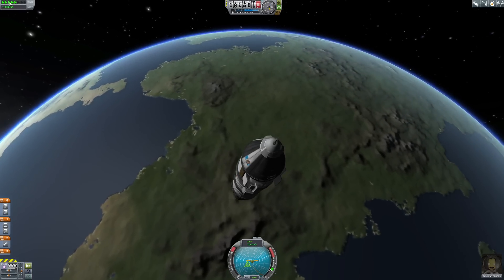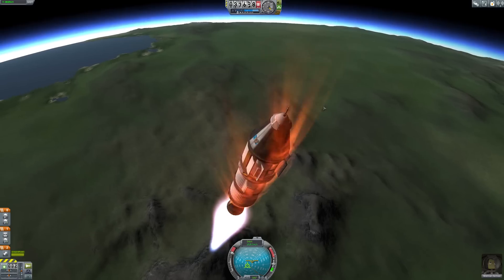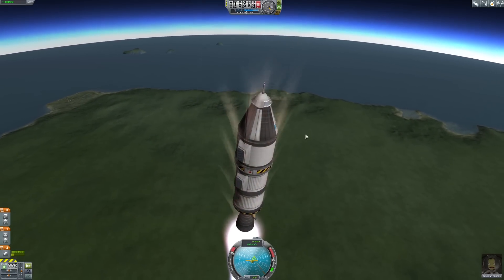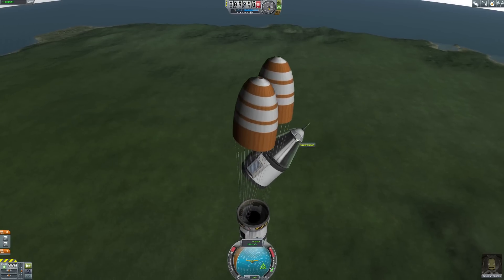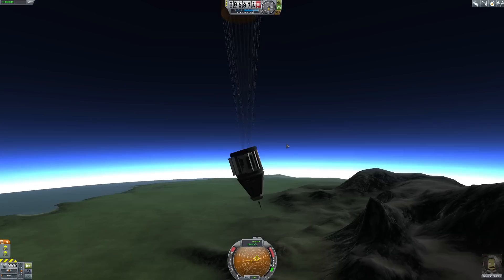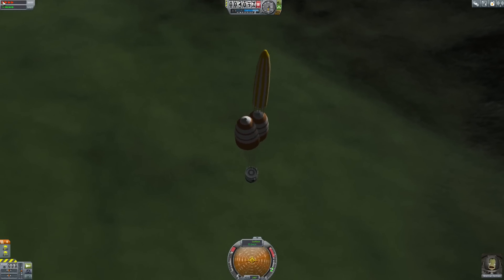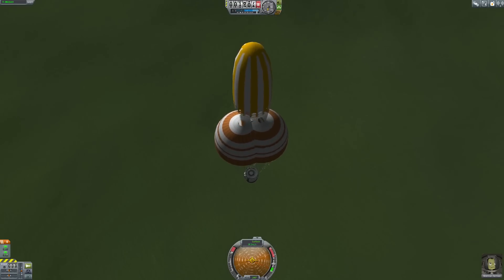In case this thing goes down we might get the science if we recover the vessel. We're going down again. It's time to burn against the fall, hopefully we can make something happen. Oh we're so fast - it's actually helping. This seems very ineffective. We'll detach now. Oh no, I hit the parachutes - we're sailing down the wrong way. Oh we lost it, this is not good. Yeah, that didn't survive.